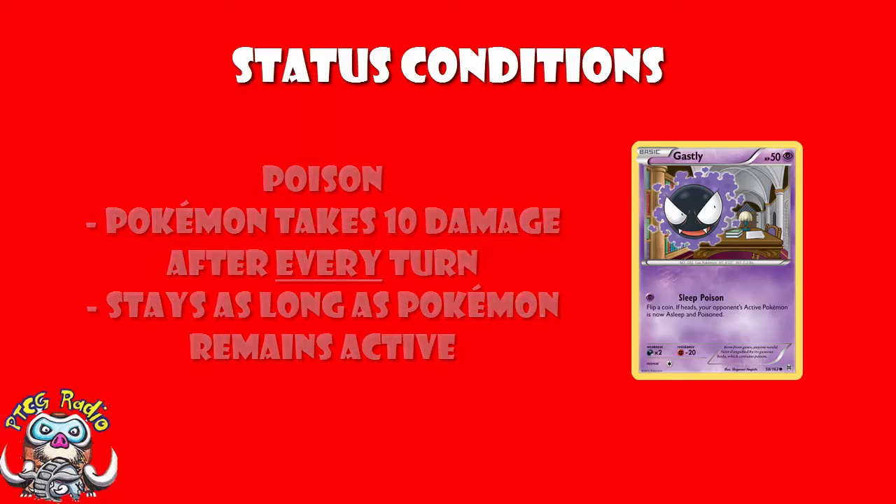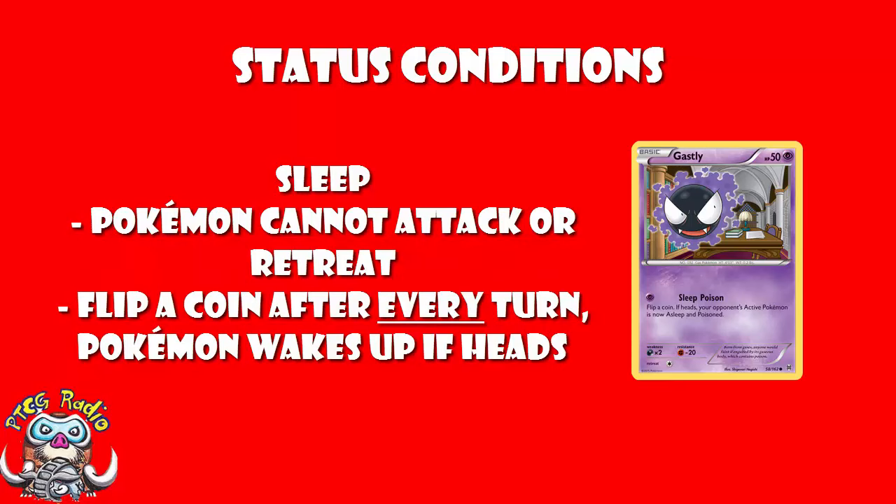We also have Sleep. If a Pokemon is asleep, you flip a coin between turns — every time somebody's turn ends, yours or your opponent's, you flip a coin. If heads, your Pokemon wakes up; if tails, your Pokemon stays asleep. When it is asleep it is like it is paralyzed — no attacking, no retreating. You just sit in the active unless you can play a card to get it out of the active position.